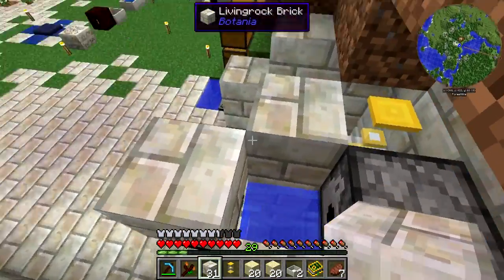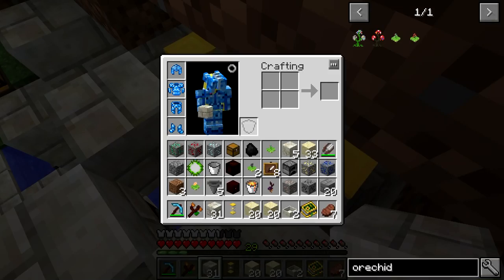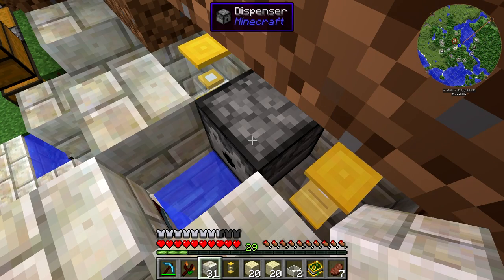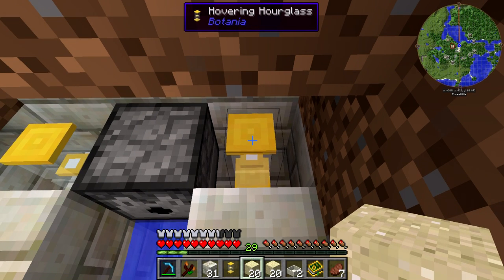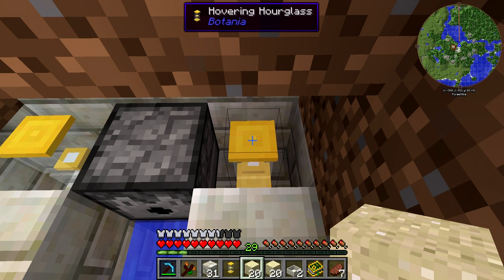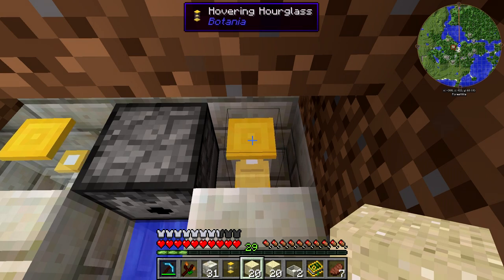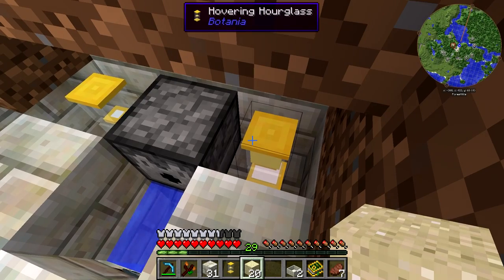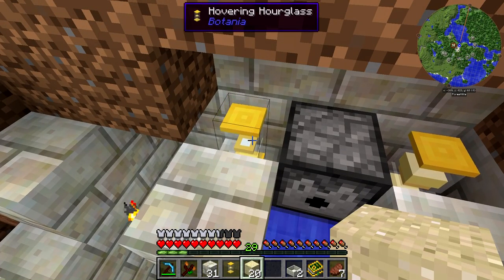We're going to take our weighted mana lens and right-click it onto the spreader. What that does is it adds weight to a block and makes it fall like gravel or sand from where it is. So when the stone blocks fall they'll hit this half slab down here, can't be placed on it, so they'll just break and bounce off and sit right there which we'll eventually pick up. Now the lava needs to land right above this block. Something mentioned in a previous episode is that this can sometimes bug out if you just place a lava block and let it flow on its own, so we're going to use a dispenser timed with a hovering hourglass.